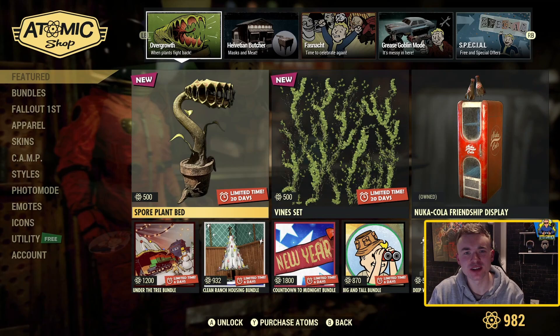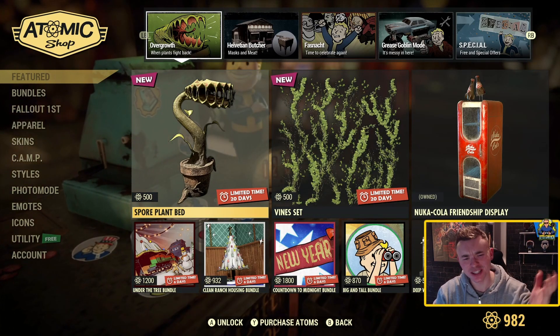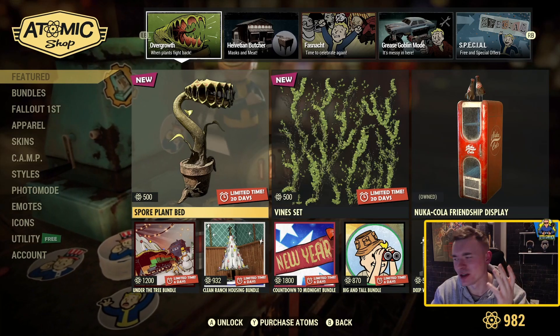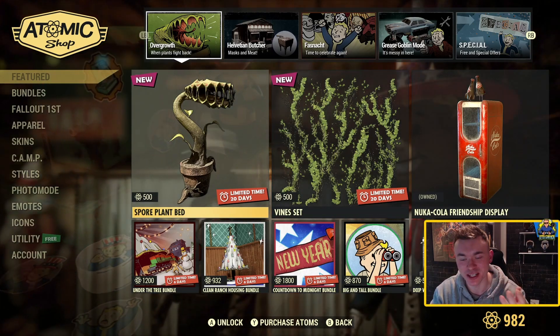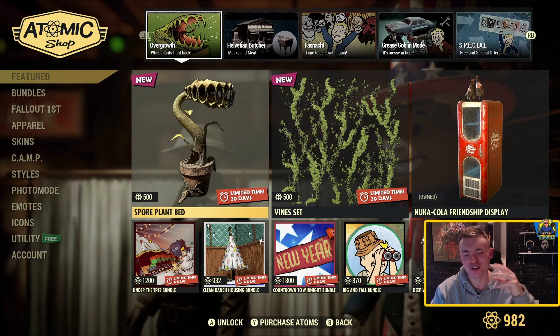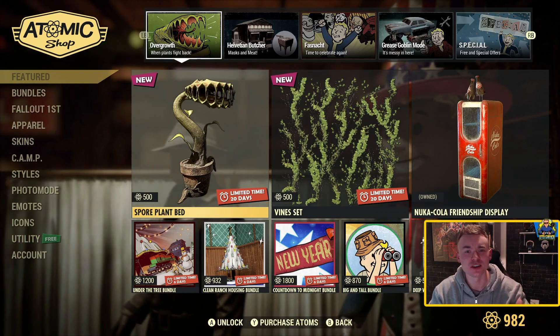Hey everyone and welcome back to another Fallout 76 video on the channel. Bethesda just added in this weird plant and I'm hearing some strange things about it — that it eats you and spits you out and all sorts of stuff. I know it's meant to pick you up with its mouth but I don't know about the spitting out thing and all this stuff.